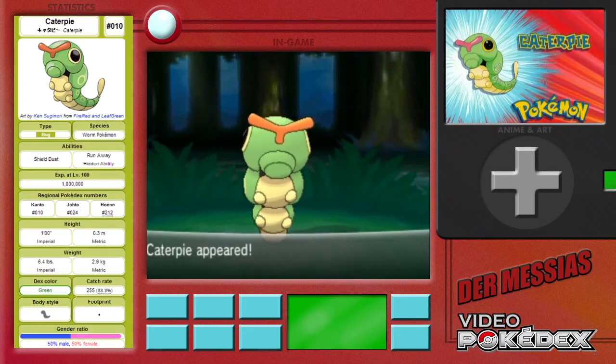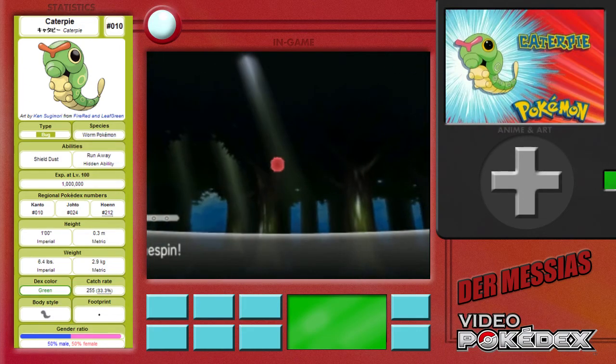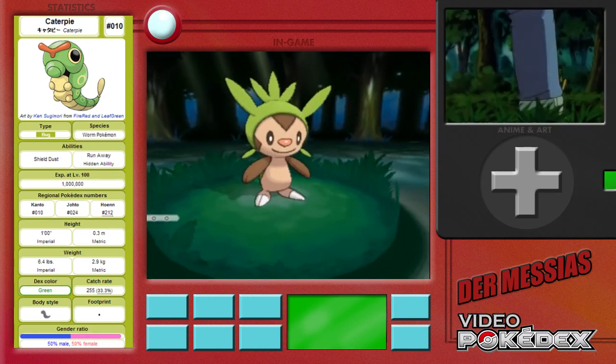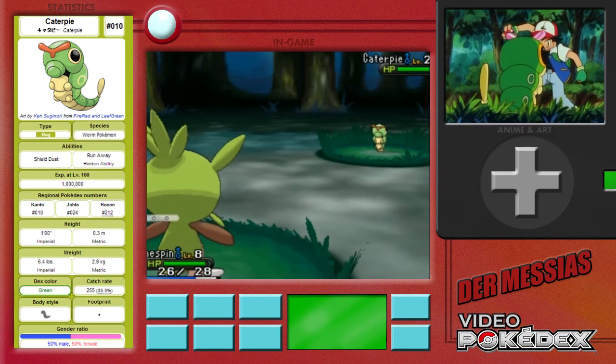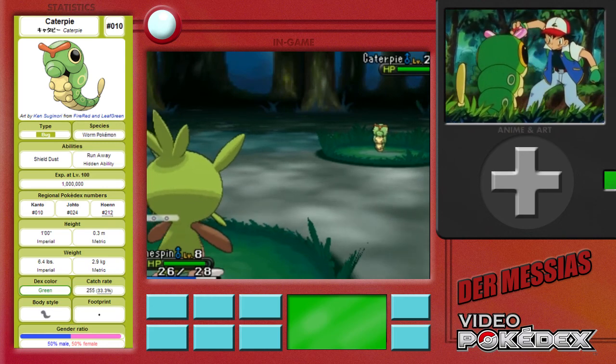Hey everyone, this is Demacidas and this is the video Pokédex entry for National Pokédex number 10, Caterpie. Caterpie is a Bug-type Pokémon and has been in the franchise since the first generation.